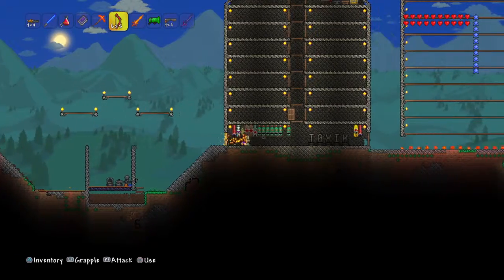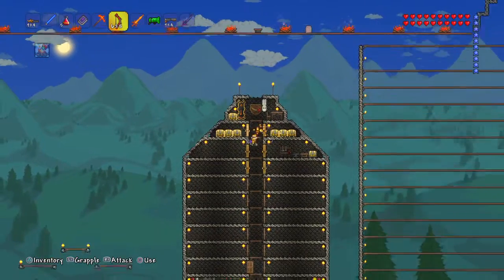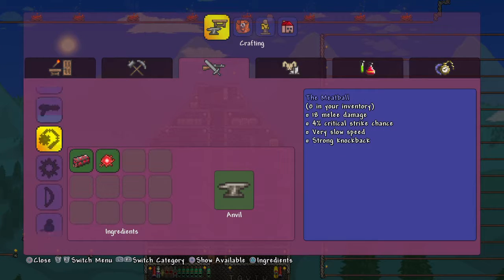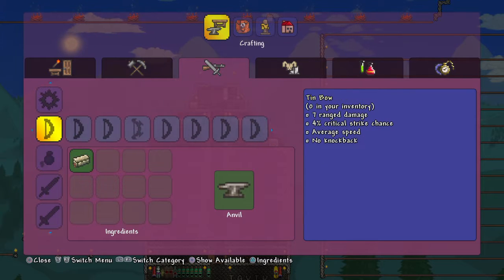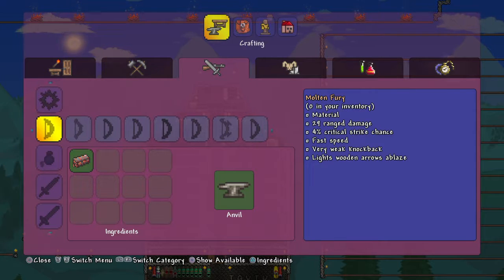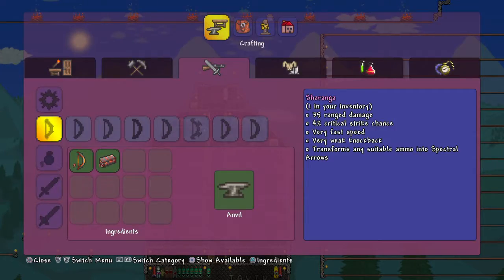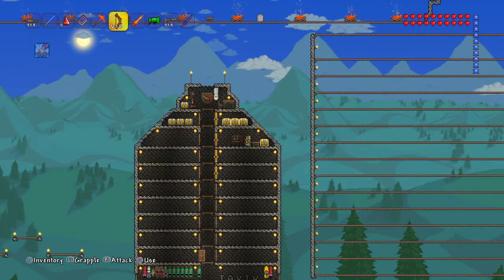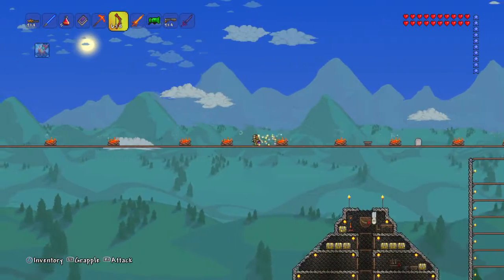To make this, what you need to do is come up to your crafting — if you have Hellstone. You need to go to the bows. See this one, the Bolt and Fury? You need two of those, and then you add them with ten Hellstone Bars, and it makes the Sharanga. The Sharanga is a really, really, really good weapon.